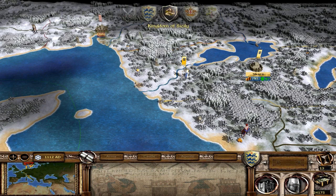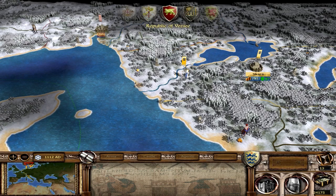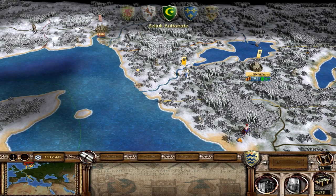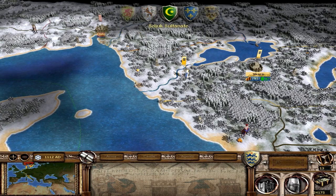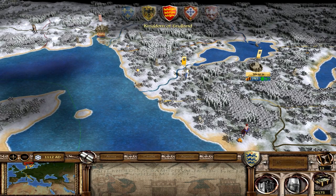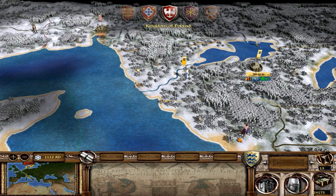I don't think Norway have much of a chance in our war - they've only got three territories compared to ours. We'll be able to take Oslo pretty much immediately if they don't move back a defending army. The campaign is going fairly well and we're not really facing many threats yet. Once we take hold of all the north, our next target will probably be the Holy Roman Empire or the British Isles.